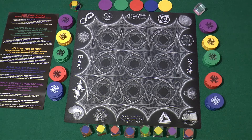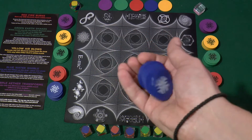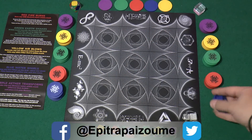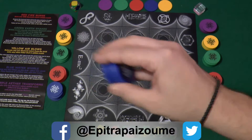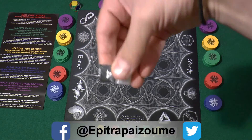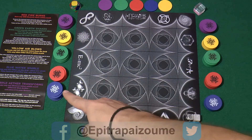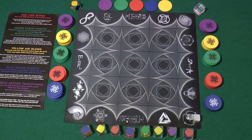What you get is a fantastic production. This is a neoprene player mat. These are nice and chunky plastic tokens, the elements. We have five elements in the game, and each player starts with six of each of the colors. So you have the white player and the black player, each sitting opposite to the other.